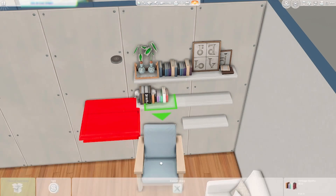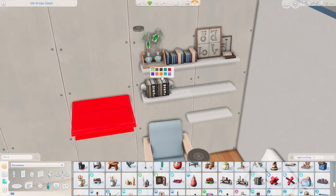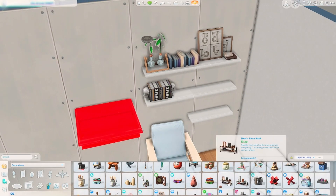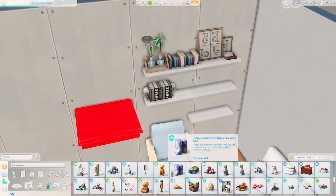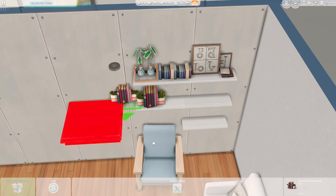There are a couple things I used from Tiny Living. There are a few decorative pieces that you could probably do without and just replace them yourselves. The best way to see what packs it uses is to just check the gallery and my ID on there is Hutchplay if you didn't know.